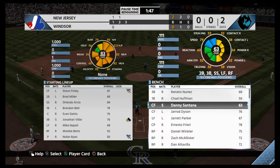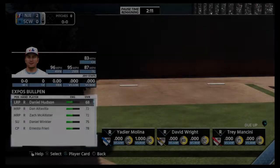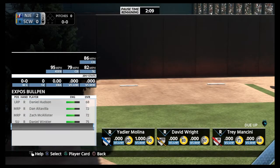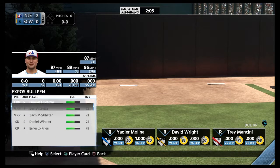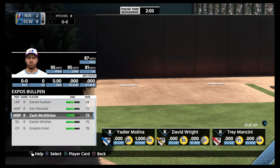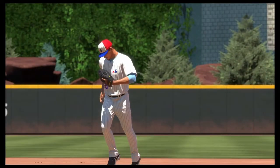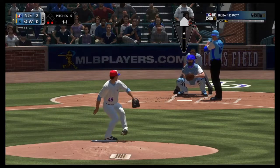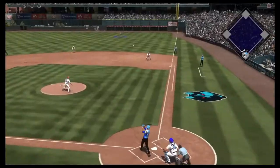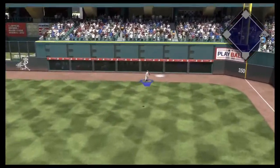We need somebody that can hit. I'll bring in Jarrett Parker. Position player on the mound, didn't have a pitch warming up. Better versus lefties, but we only have righties left. Let's bring in Ernesto Friere — fastball, curveball, slider, changeup. He makes me pay for that one.